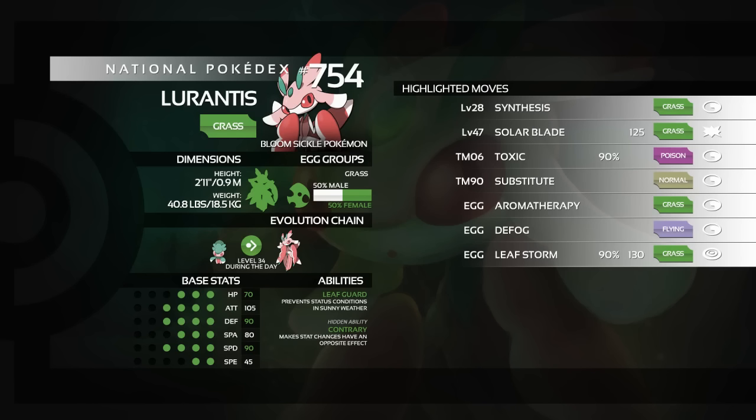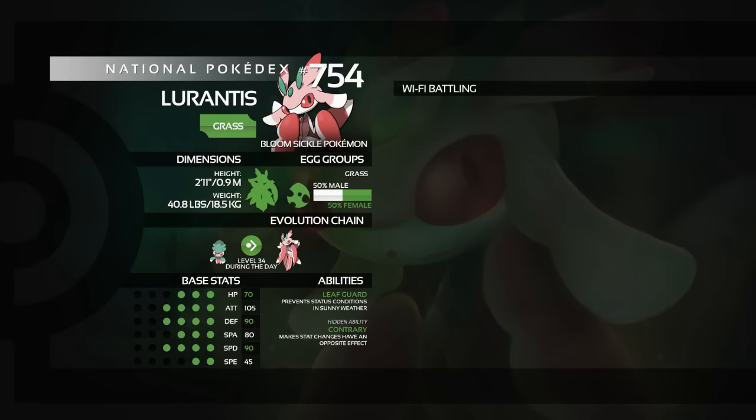This is what we have to build a set with Lurantis around. Its stats are not stellar at all. You could go for a Solar Blade set and run one or two other physical moves, but it's really not strong enough — the Attack is only 105. Defenses are not high enough to keep you healthy while going for these mediocre powered moves, and your Speed is only 45, which means you can't be really speedy and just attacking hard. You have to go for this Leaf Storm set. And if it ever gets Superpower, that could be pretty good, because obviously that will raise its Attack and Defense when used with Contrary, but for the moment, we're just going to look at a Leaf Storm set.